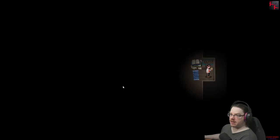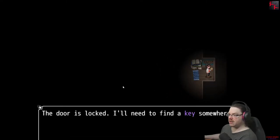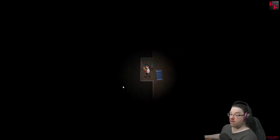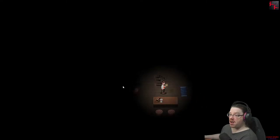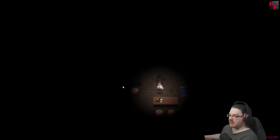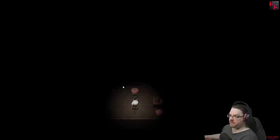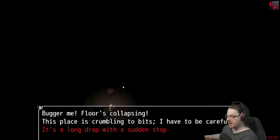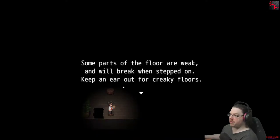Let's start with the library — nope, apparently not. Door is locked, I'll need to find a key somewhere. I can open this one though. The wine basket contains an empty bottle, but the glass still has sticky dregs in it. Bugger me, the floor is collapsing. I have to be careful — it's a long drop with a sudden stop. Some parts of the floor are weak and will break when stepped on. Keep an ear out for creaky floors.